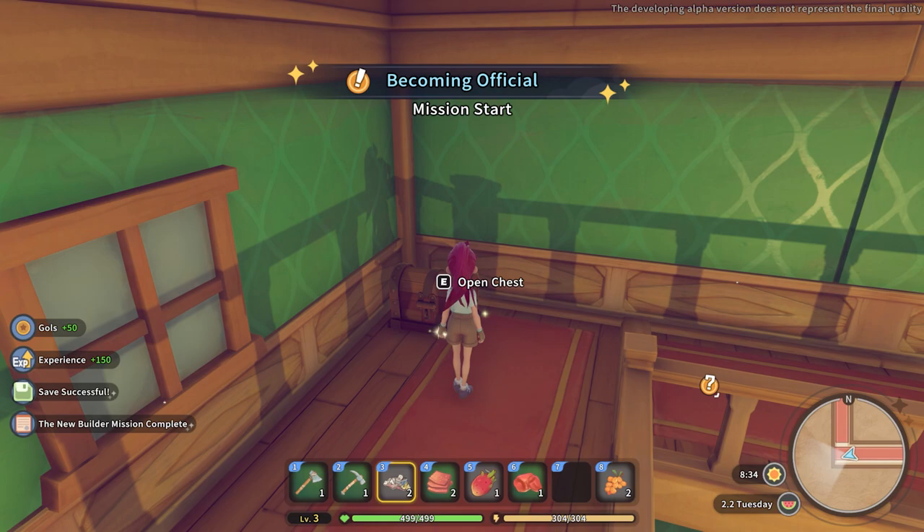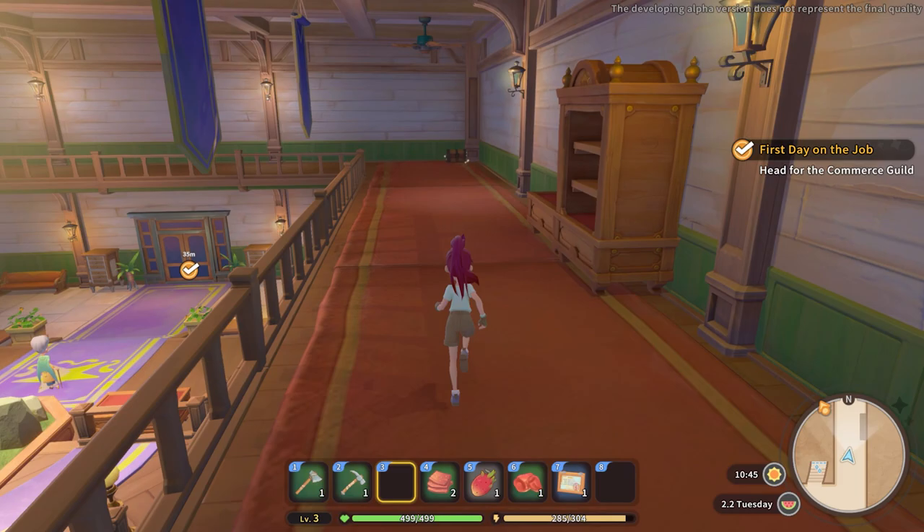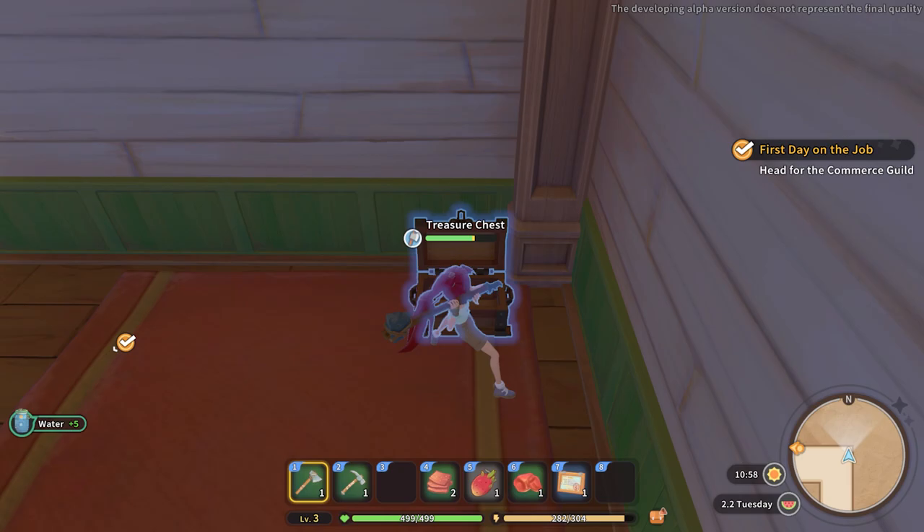There are chests hidden throughout the area but most of them are really tucked away or hidden well, so make sure you're looking around the various areas, buildings, and different rooms both inside and out. After collecting your loot from those chests, you can actually use your axe to break down the chests to gather wood from them after you get your items.